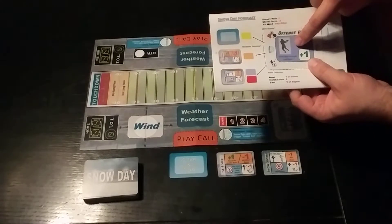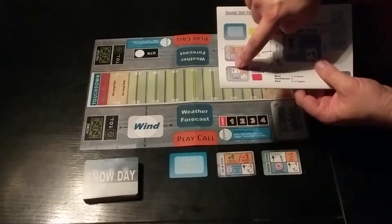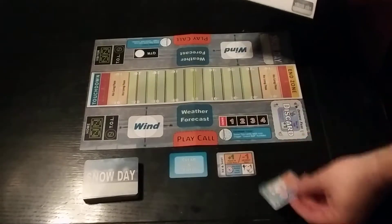The middle color here is blue, and so we follow the arrow out to the blue, and we see that that means snowstorm. So this snowstorm is going to go right here.